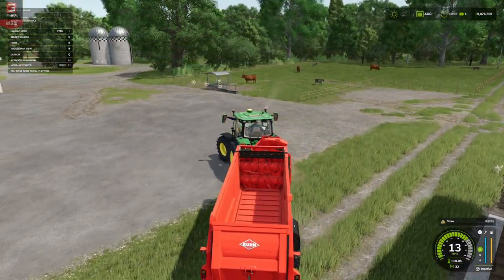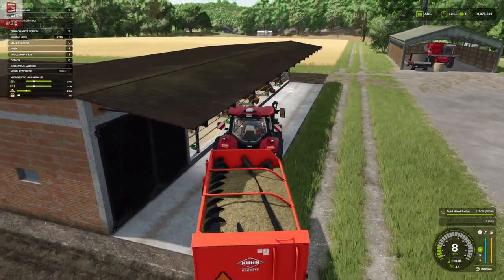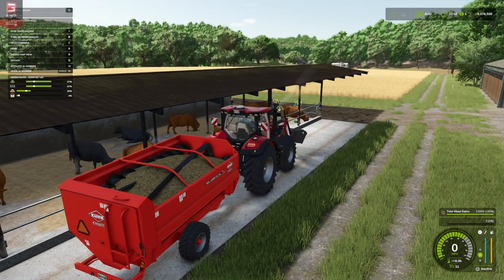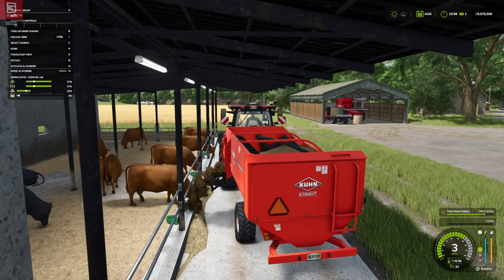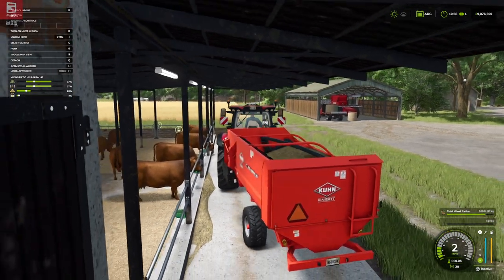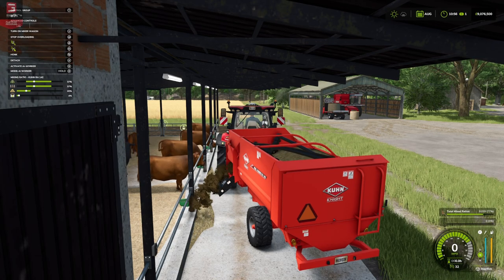Next we'll get some feed in there — we've got our feeder wagon with TMR. See where this triggers for us. Oh, nice and early again, we like that. It's all the way along the front here where we feed our cows. I lost the trigger at one point — it seems we feed from this end, and bales go in at the other end for bedding.